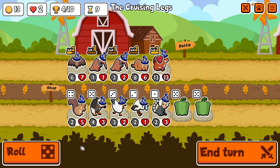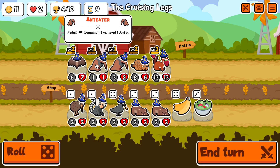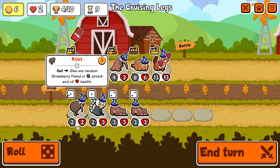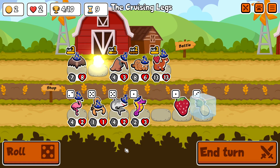Anyway, back to the run. The Weasel is just there to generate enough gold so we can buy more crows, more blobfish, more chocolate, and then at the end it can be sold off.